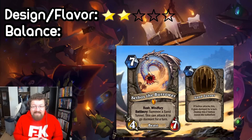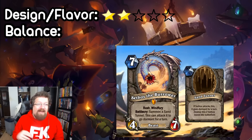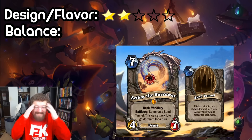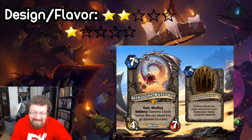In terms of balance, it seems broken. There are ways to manipulate and break this where you can influence a Sand Tunnel that your opponent can't really interact with, and you can't interact with a dormant minion. And his Windfury just seems terrifying. You could also give this Charge with Tundra Rhino in Hunter. I'll give it a one on the balance scale — I think this thing would just be absolutely broken.